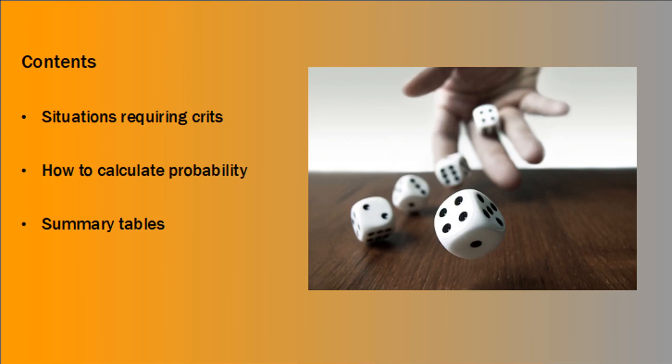So the contents of what we're going to look at today: first off, the kind of situations which require rolling a crit, how to calculate the probability of rolling at least one crit, and then summary tables for what that probability is for different numbers of dice rolled. We're also going to look at lethal 5+ as well.